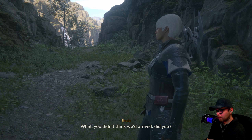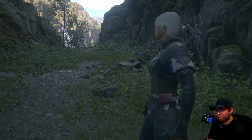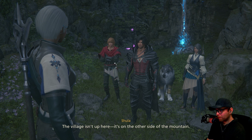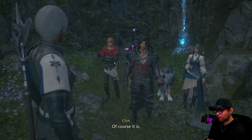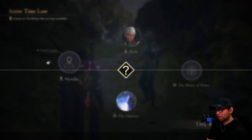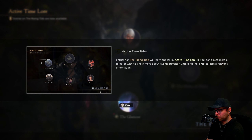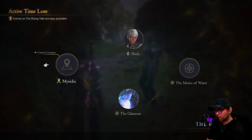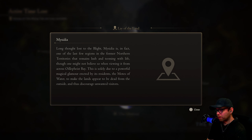'What, you didn't think we'd arrive?' 'The village isn't up here — it's on the other side of the mountain.' 'Of course it is.' I remember we can check the NPC info so I read the lore: Mysidia, long thought lost to the blight, is in fact one of the last few regions in the former northern territories that remains lush and teeming with life — though one might not believe it when viewing from across Oil of Feist Bay.